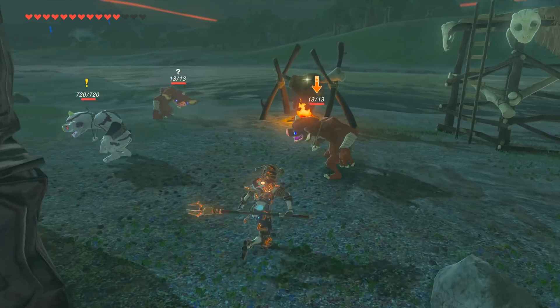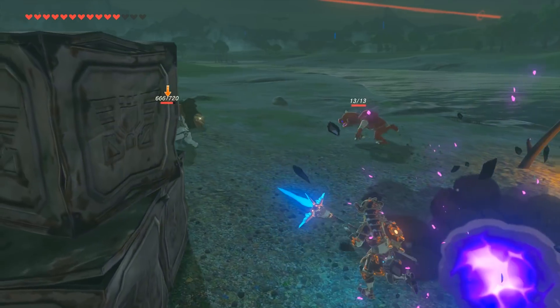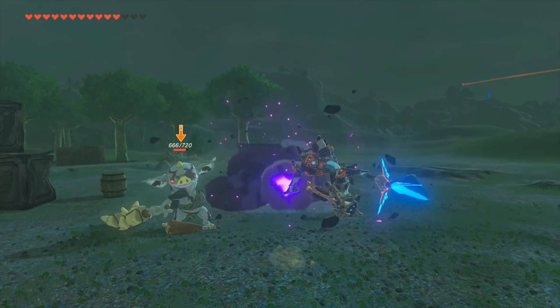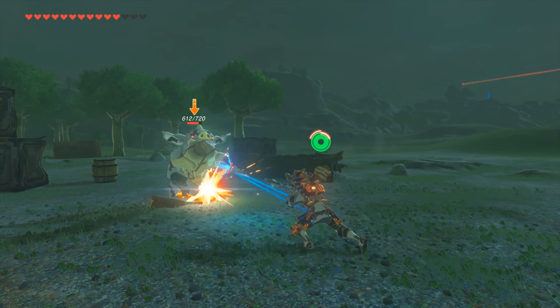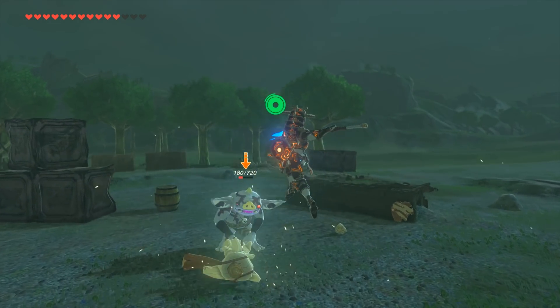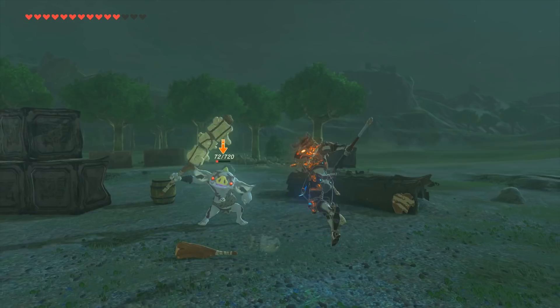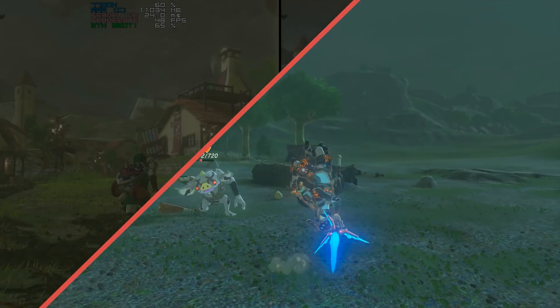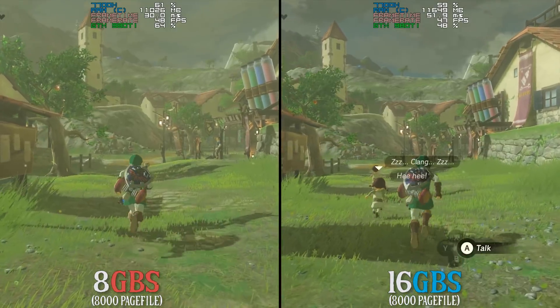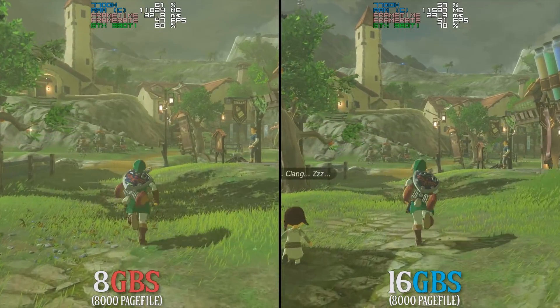In this video we are going to do a comparative test between using a page file on this faster drive in comparison to using it on the slower one. Now while the results you are about to see may shock you, please be aware that the performance you are seeing is not completely indicative of the actual playable situation. Let's run these benchmarks and you can now take a look at exactly what the performance differentials are between 16 and 8 gigabytes of RAM.